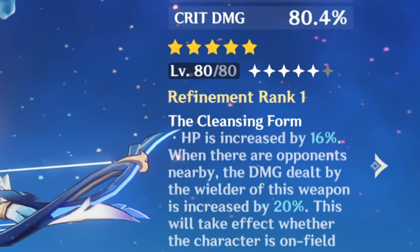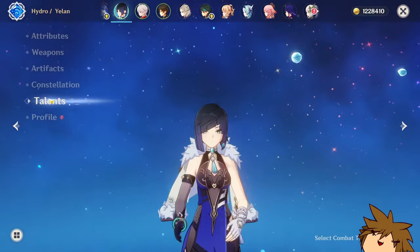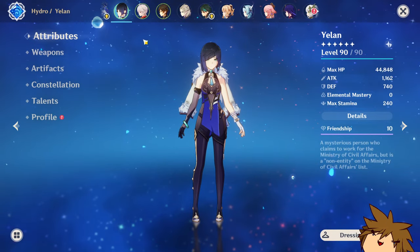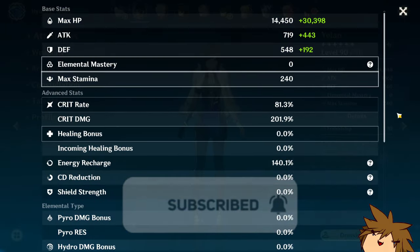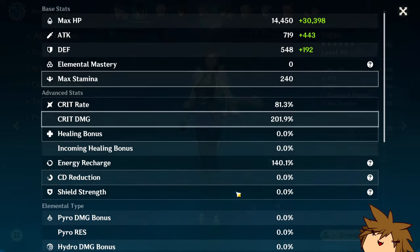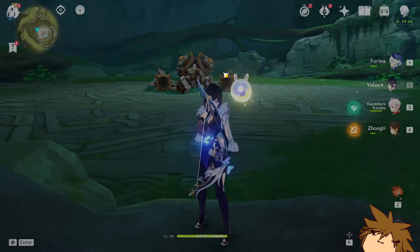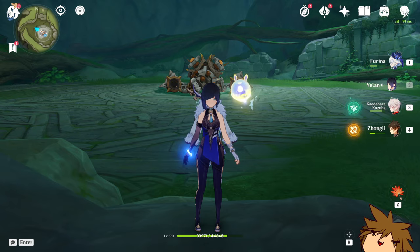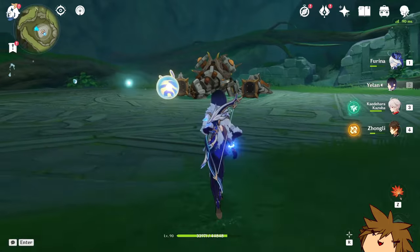It should be fine either way — we get an HP increase as well as a damage increase, which is pretty nice. I'm running the 4-piece Seraphate set, no constellations, talents at 6, 8, and 9. I have 44,000 HP, partly because I have Furina on the team. Here are my stats: 81% crit. The energy recharge is looking a little low, but since I have Furina I think we'll be fine. I'm running Kazuha and Zhongli to increase the damage.